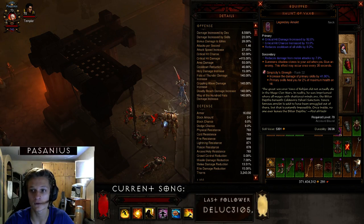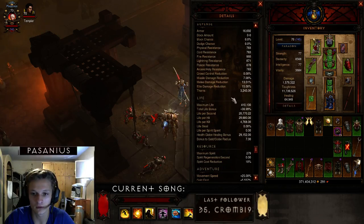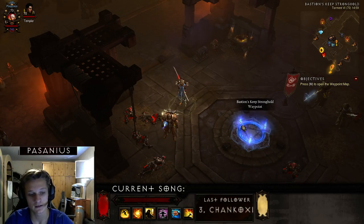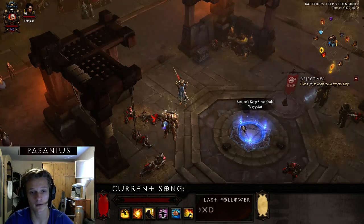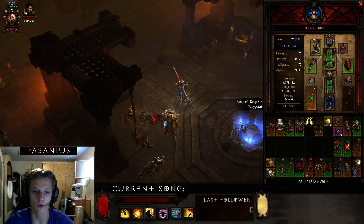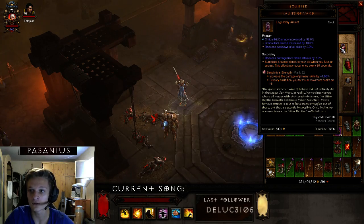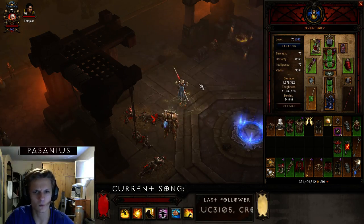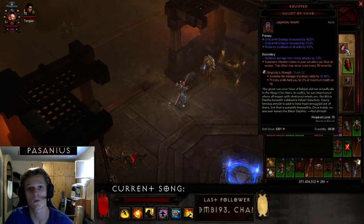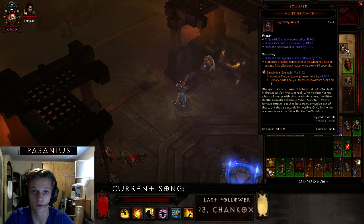Simplicity's Strength is also great because of its second stat: primary skills heal you for 2% of your maximum health on hit. I currently have 30k Life on Hit, and in the gameplay video you'll see I'm healing for 100k most of the time. The 2% proc heals for more than expected and is very important to sustain.